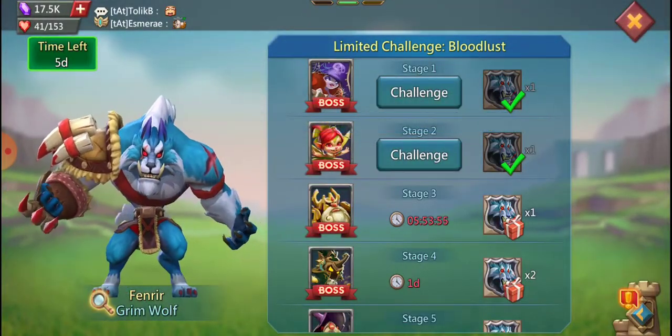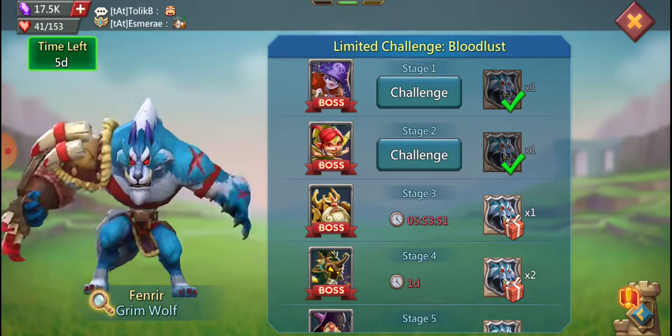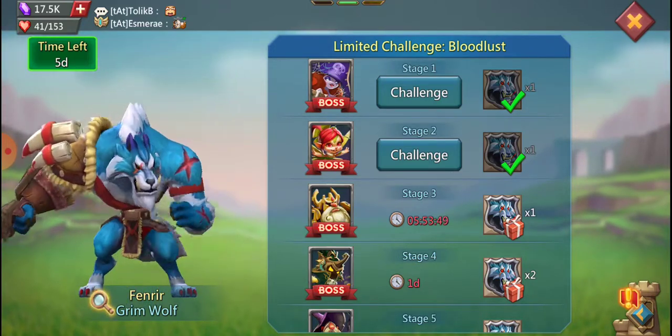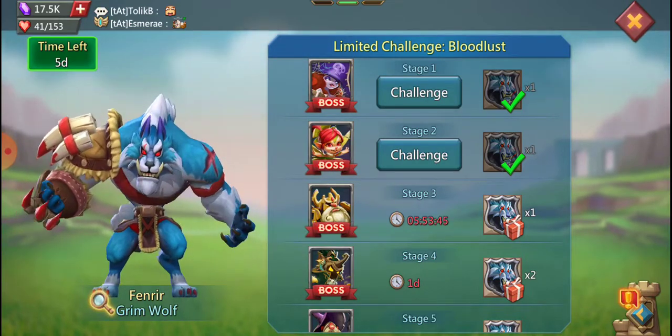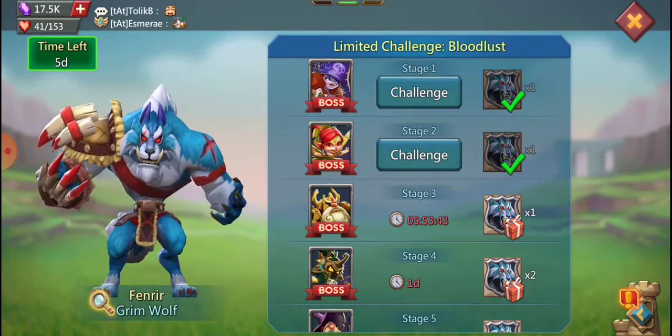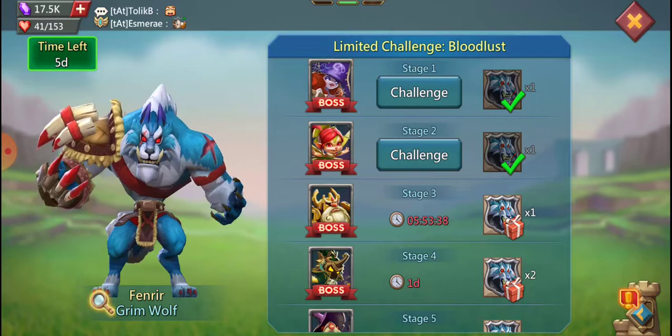You definitely want to hold on to your skills, especially going from wave to wave, and make sure that you're able to block a heal from Prima in wave three. That way you're not fighting the same enemy the whole time — it's just a nightmare. No one likes doing that.